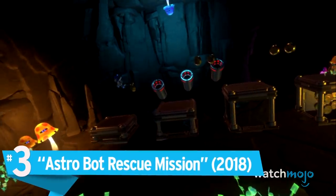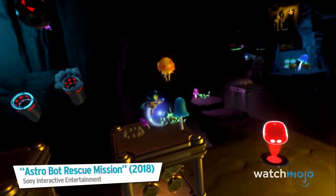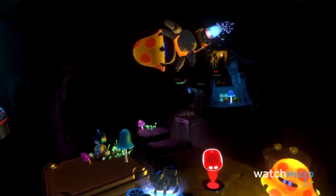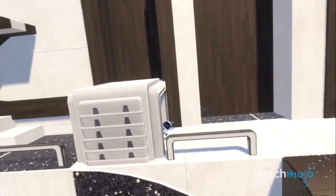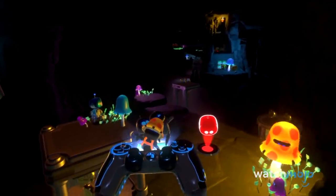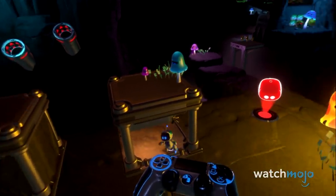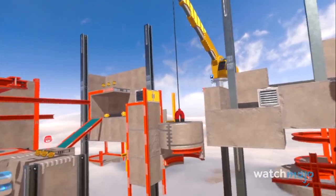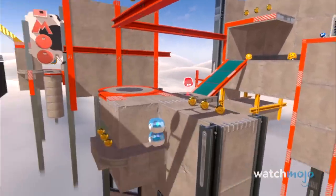Number 3. Astro Bot Rescue Mission. Despite the other entries here, not all VR games are shooters and puzzles. They can still be regular video games with lighter aspects of VR, and that's what makes Astro Bot Rescue Mission such a spectacular title. Teaming up with Captain Astro, you'll have to help him navigate through levels while trying to rescue adorable little robots.